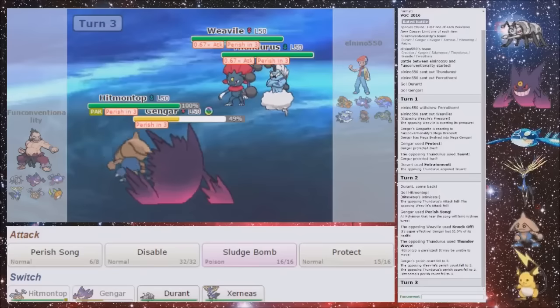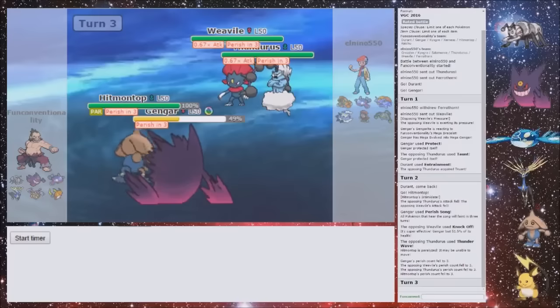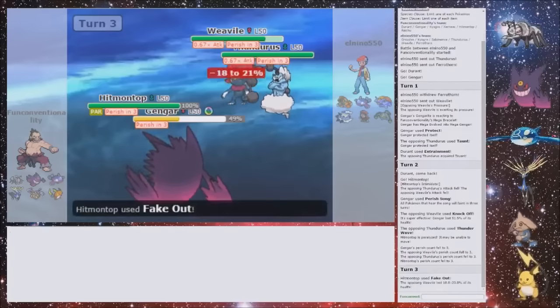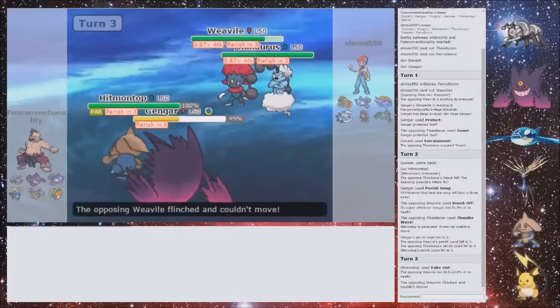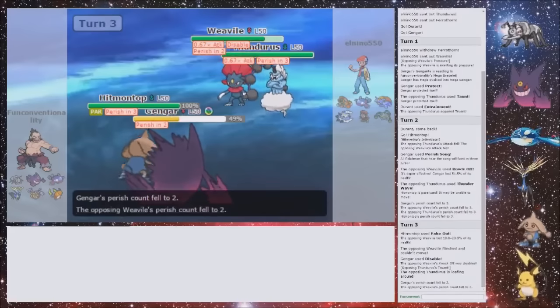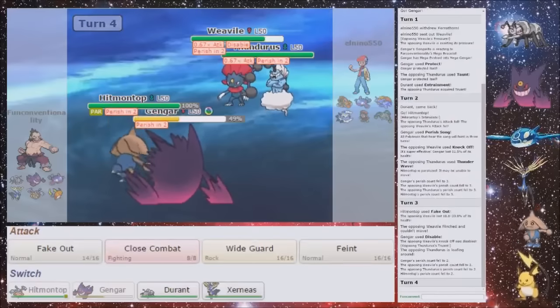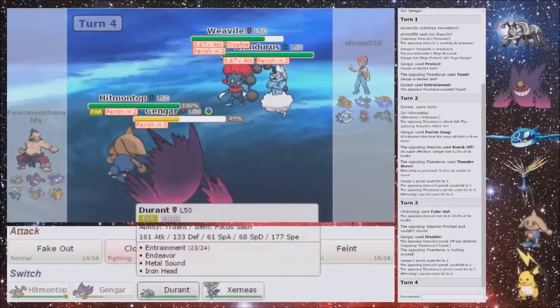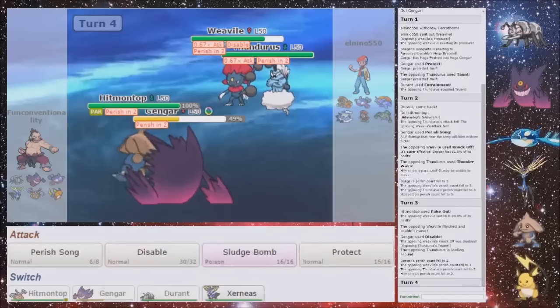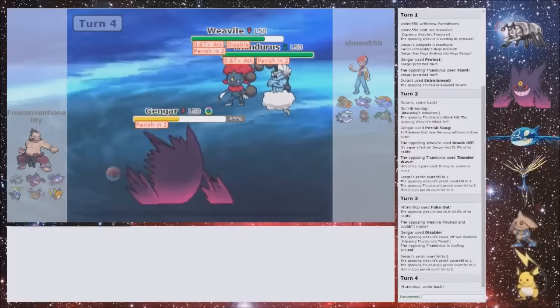But then I risk the Paralysis — I think I need to risk the Paralysis. Do I even need to? No, I don't, because I can disable the Weavile. So I'm gonna Fake Out the Weavile and disable the Weavile. Because then even if I get Paralyzed, he can't knock me out. I don't get Paralyzed, so that's fine. And I do disable the Knock Off — so that's really good. Because he can only Icicle Crash me now, and he has to Thunderbolt and Icicle Crash into my Gengar to knock me out. But that's probably not gonna happen. So I'm going to go into my Durant and Protect. It's working out nicely.